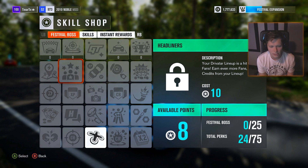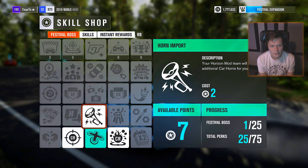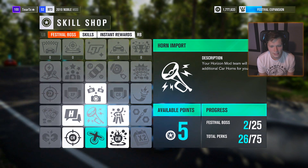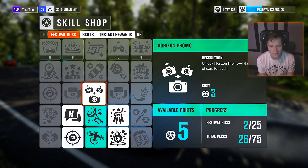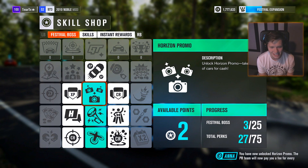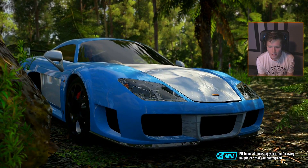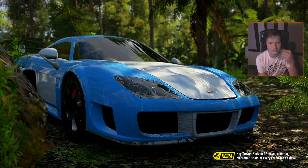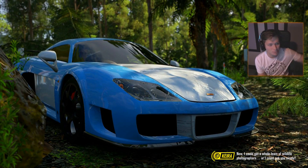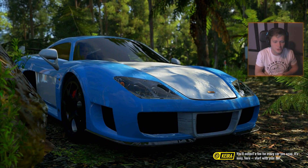Now I want to get this Bentley. So we're going to start here and go up and grab this. This perk has unlocked more horns — visit Warren in the garage to add a new horn to your car. We're getting close to that Bentley Continental GT. Now unlocked Horizon promo — the PR team will now pay you a fee for every unique car that you photograph. We've seen this in previous Horizons, but it's not like we really need money. We have a lot of money, especially after all those credits we just got from the wheel spins.